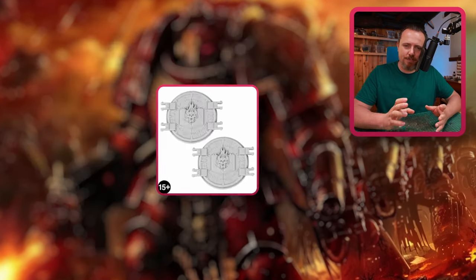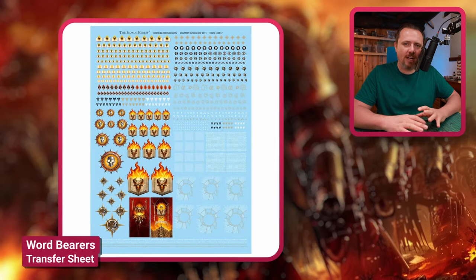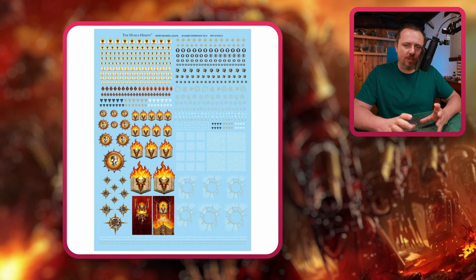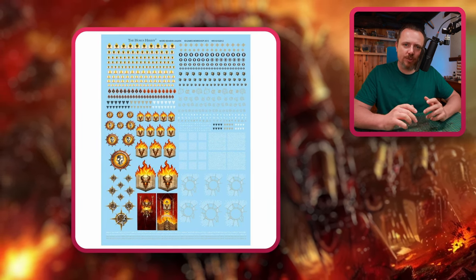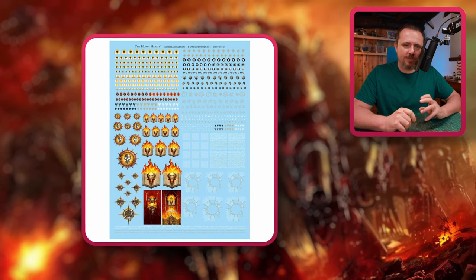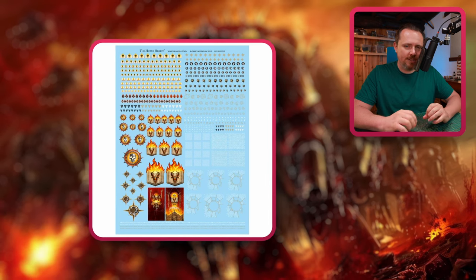But then we have this beautiful transfer sheet, and I really love the way this looks. I love the colorful transfers. There are loads of big chunks of text, which are really cool to have on the sides of your rhinos, tanks, and everything. I think this is a really cool transfer sheet. I would get one just to liven up all your Black Legion miniatures.